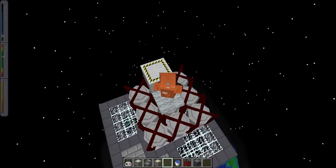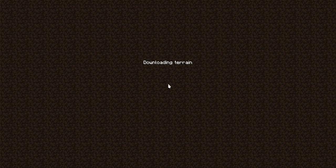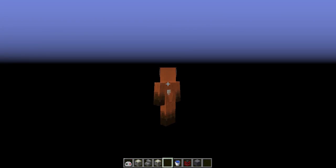Leaving a space station is the same way as leaving a planet. Perhaps some future updates will include some features for space stations, such as gravity generators, and possibly the ability to walk on walls. I have written a mod that lets you walk on walls — it's not released because it's still pretty buggy and only works in single player. However, I do plan on integrating that into the space station system. That's not going to be a near-future thing, but it's going to happen eventually.